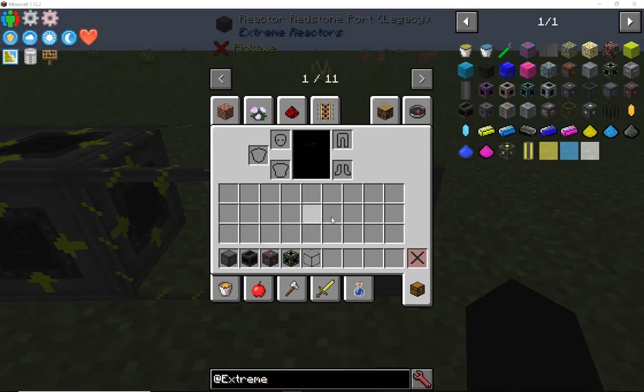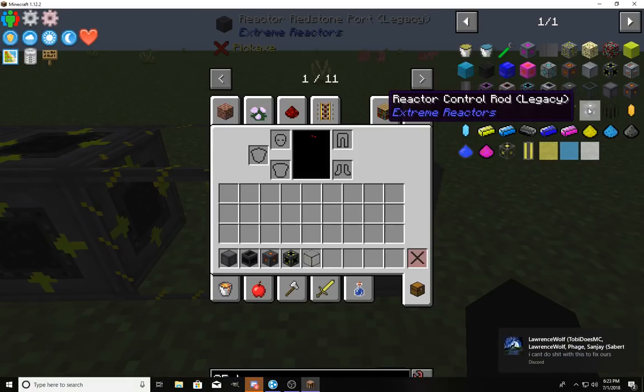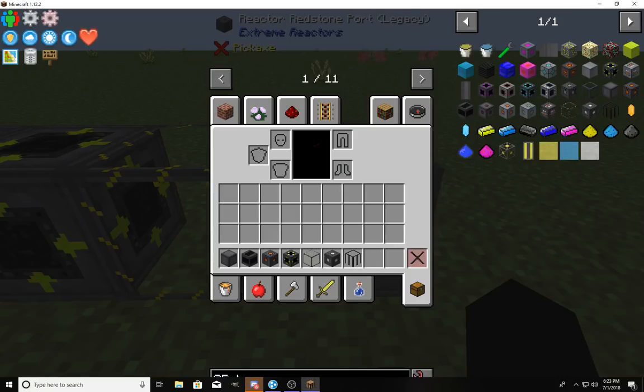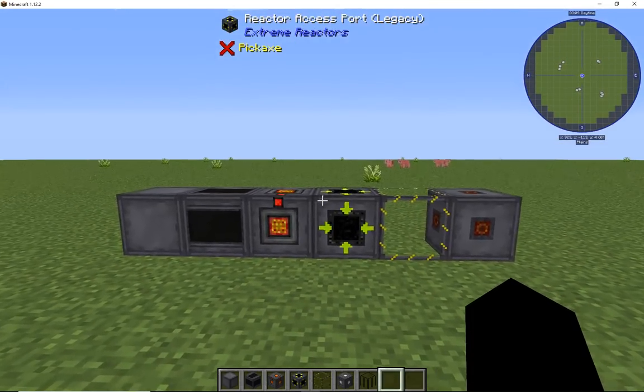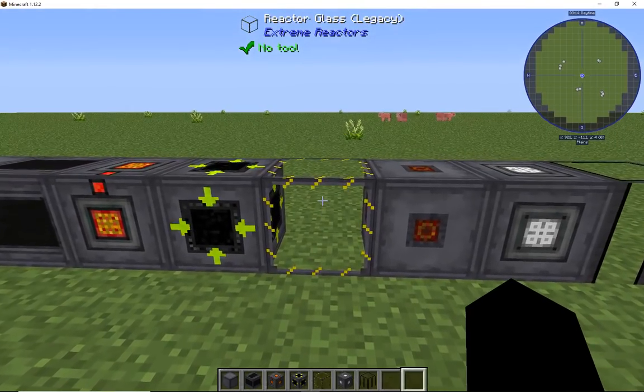That's the world we're working on for a new series. Turbine glass we're not going to mess with, but we are going to need the control rods and the fuel rods. Working on a new series for the updated Direwolf. Here you go — you pretty much have these blocks. Set this down, and then you have the reactor glass casing.